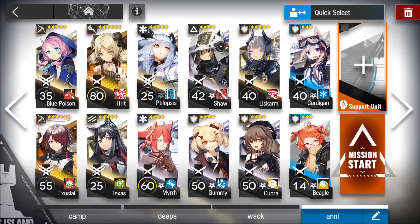Today I'm going to show you a full clear method for Annihilation 3, using Ifrit and Blue Poison. I don't need a second caster besides Ifrit, because Blue Poison does Arts damage, so she can kill the Defense Crushers given enough time.